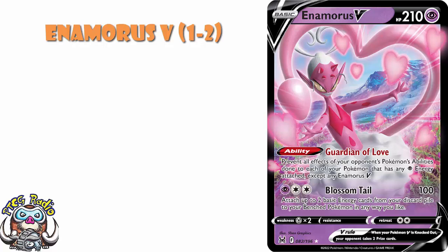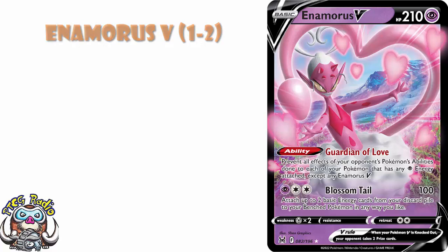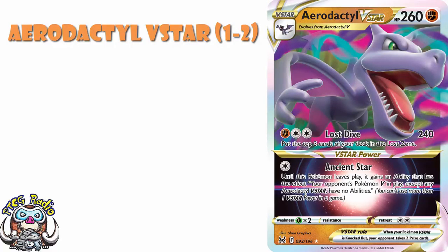Now, what I'm on the fence about here is Aerodactyl V-Star. Because it's the V-Star power that I'm really loving — for a single colorless energy, i.e. any deck can use it, it gains an ability that turns off all Pokemon V abilities. All their Pokemon V, including V-Max and V-Star, all of their abilities go away. That's a great ability. Look, I think you need a copy of this in your binder ready.